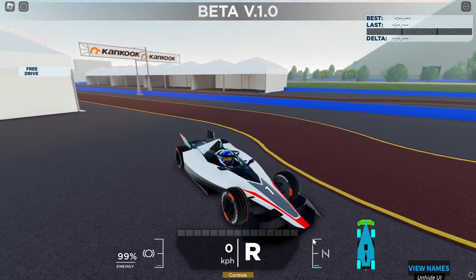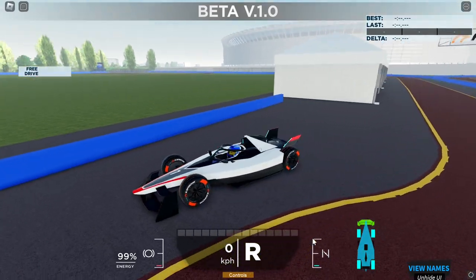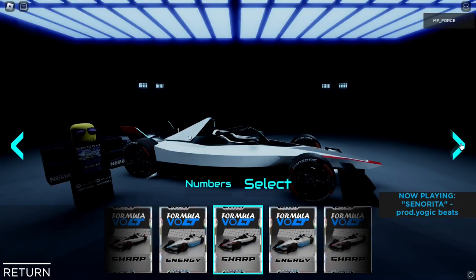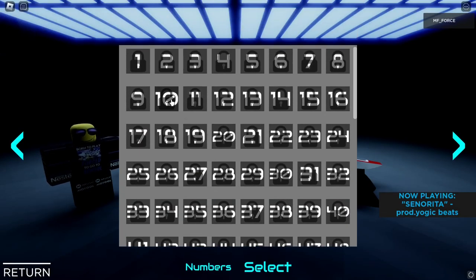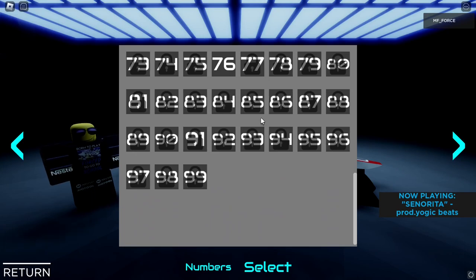The car is not a free model and has actually been made by the game itself, so the car looks quite nice in my opinion. There are two liveries you start off with called Energy and Sharp. You can unlock more different liveries, but keep watching to find out more about that because it's actually pretty cool. You can also buy numbers 1 to 99 in this game for Robux. However, in the early access release, they're all free.